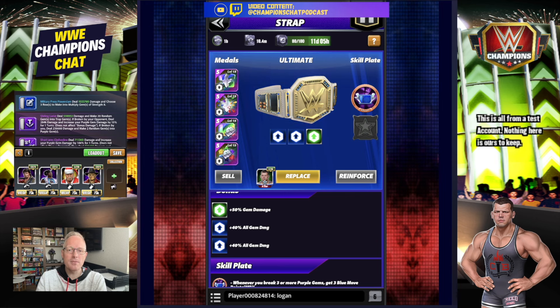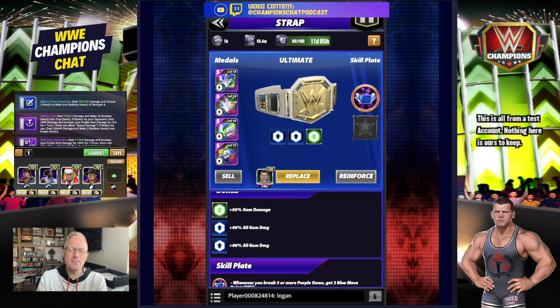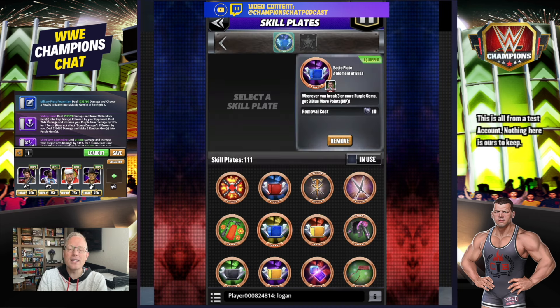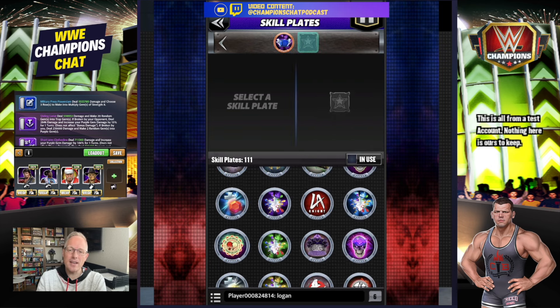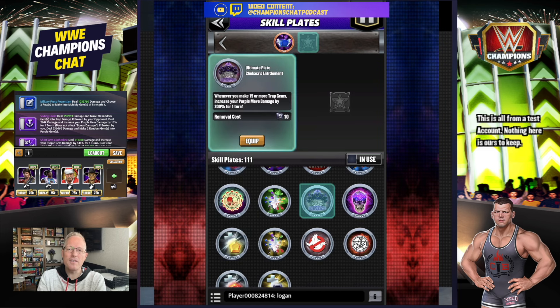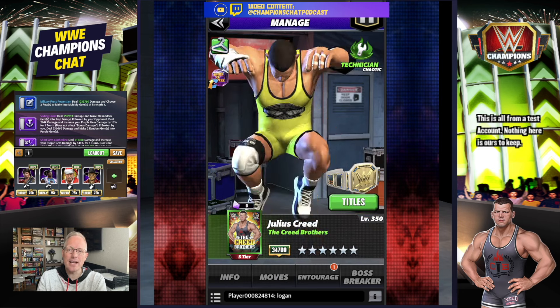On the strap I've got a 50% gem damage strap, double fury two, plus the fourth metal which is all gem damage 35%. Not the highest I could take him but it is on the higher side because of the candy store setup of the account. Now for your plate — if you want to start turn two without using props and without having a top-line bonus in feud — you would need the Moment of Bliss: whenever you break three or more purple gems, get three blue MP. You could also use the Chelsea Green plate: whenever you make 15 or more trap gems, increase your purple move damage by 200%.